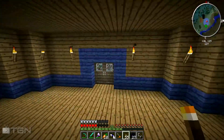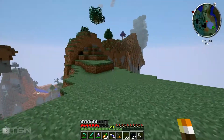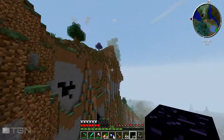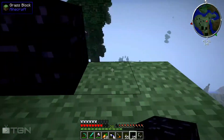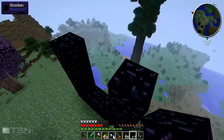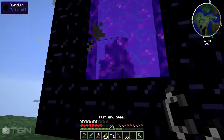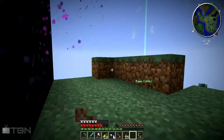I have a cool place to make the portal — right up here overlooking everything, I think that'd be cool. One, two, three... one, two, three, four — there we go, your standard everyday nether portal.